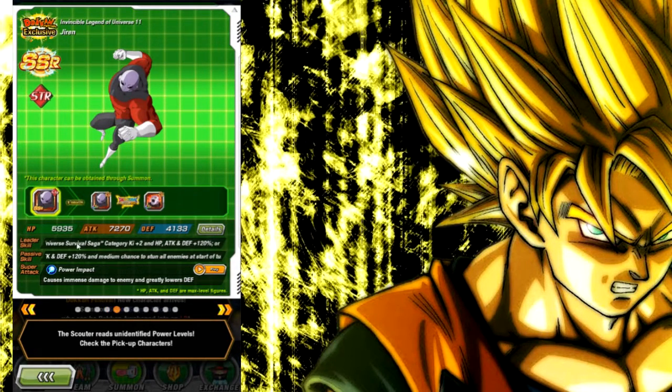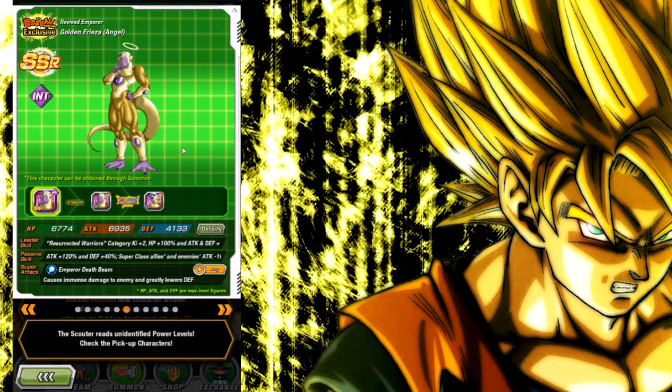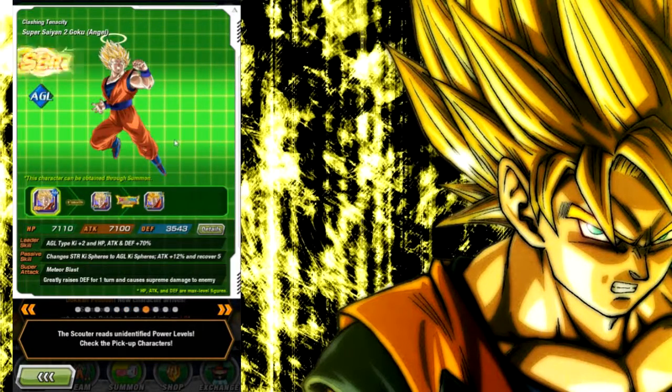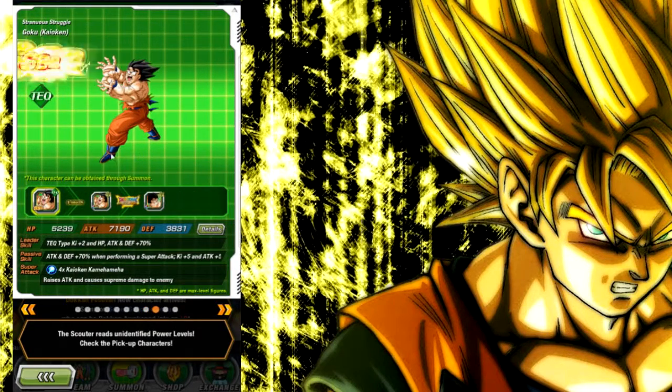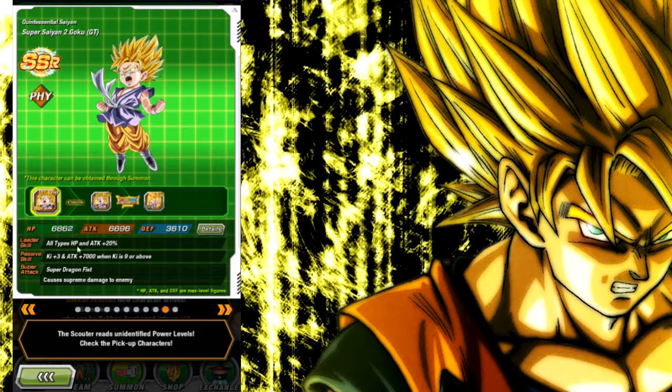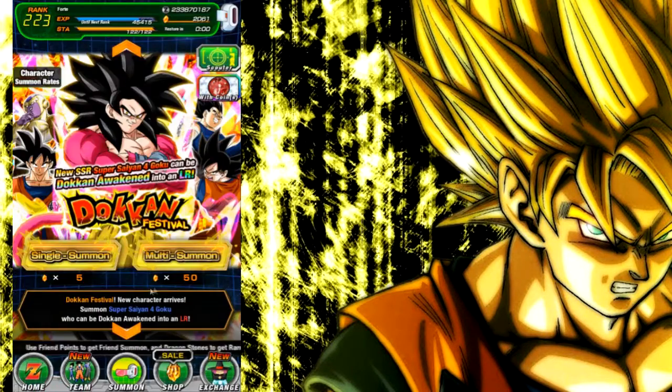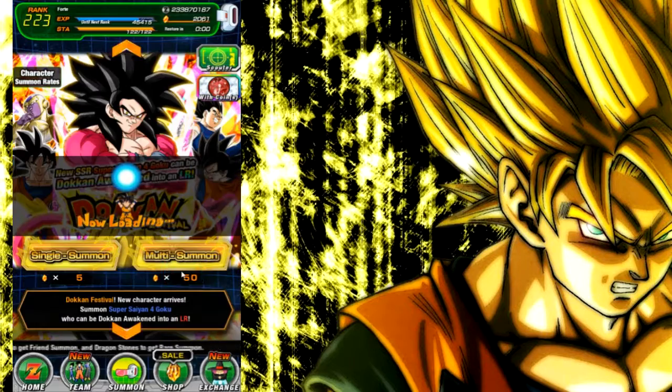On the banner we also have Jiren from Universal Survival Saga, Resurrected Warriors Golden Frieza, Super STR Goku, Angel Goku, Tech Kaioken Goku, and Physical GT Goku — very good on the Goku's Family team. But let's get right back into summoning.